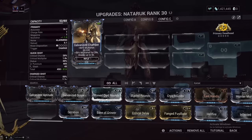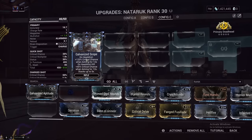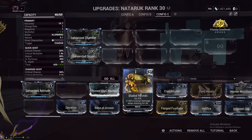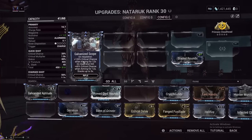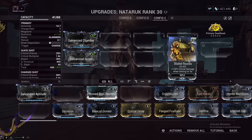Starting with Galvanized Chamber — more multi-shot is more multi-shot, and yes, this is a necessity mod on pretty much every build. Next, I like to use Galvanized Scope. The Naderuk is very, very easy to hit headshots with, so this gives us even more critical chance when aiming for 12 seconds and more critical chance when we get headshot kills while aiming. Since we're going to be aiming a lot, I also like to use Bladed Rounds — on kill, 120% critical damage when aiming for 9 seconds. These two mods synergize very well.